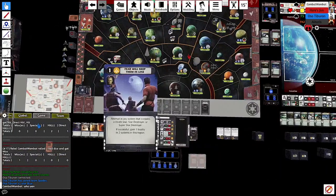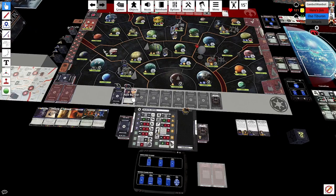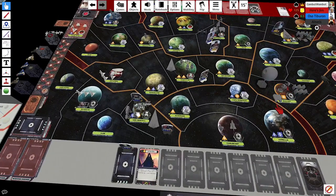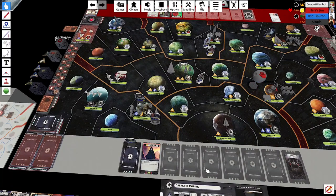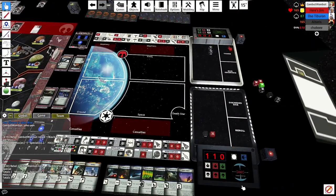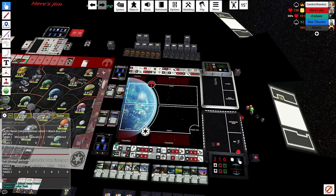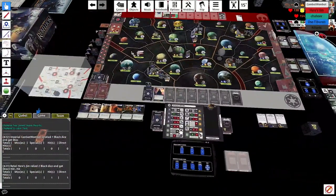Leia is back and I don't want her blocking Tarkin, so I play Rule by Fear in Ord — a blockable mission — hoping Leia comes out and rolls 3v2. I don't care much about the result; I just want her out so I can play Tarkin to flip Ryloth to loyal. I roll a 2 on Ord, forgot to roll my third die, then Leia rolls a 2 and blocks it. No loyalty in Ord.